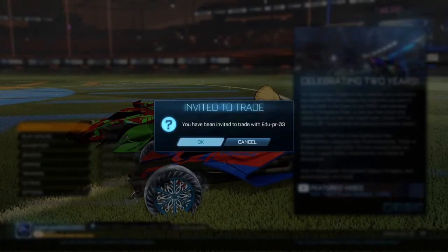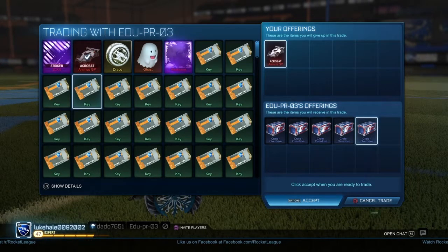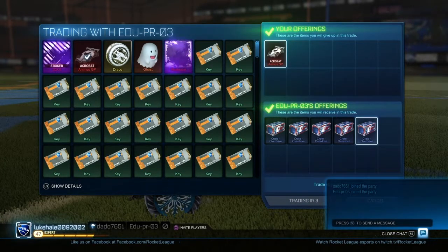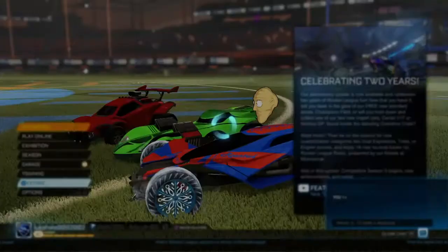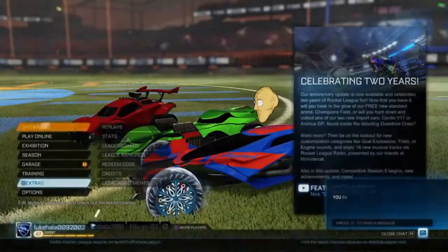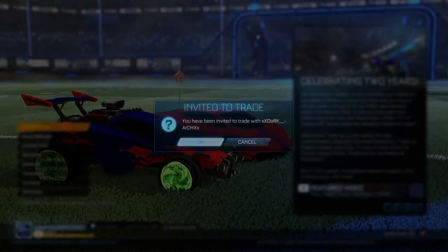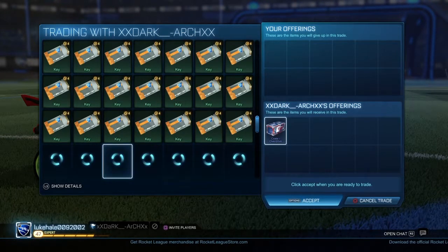This next one is where I was selling the Animus for five crates. I spent three getting five back. This shows that you can go from nothing to something — you just have to have patience. I was lucky to find these people quickly, and I got five overdrive crates for that Animus.